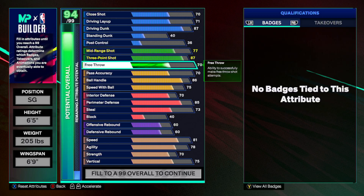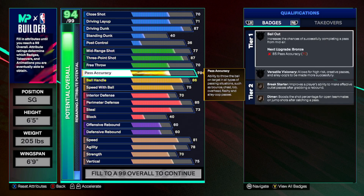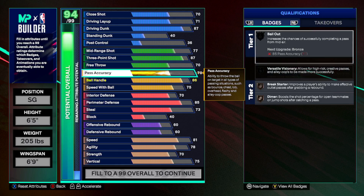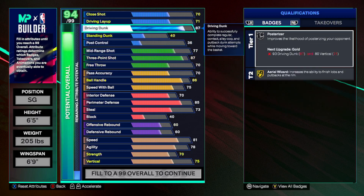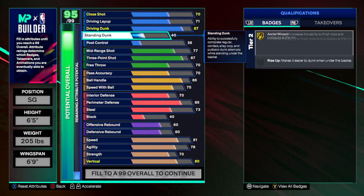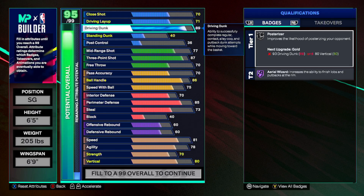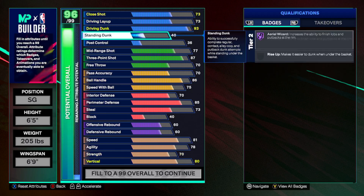We're good on free throw and defense. For pass accuracy, I personally feel like 65 is solid for an off-ball guy, but you can pump it up to 78 if you want to get Versatile Visionary and throw some nice lob passes. We're primarily slashing, so if we push it up higher we're going to need that higher vertical — an 80 vertical — and we can get an 83. Now we have gold Posterizer along with our vertical.